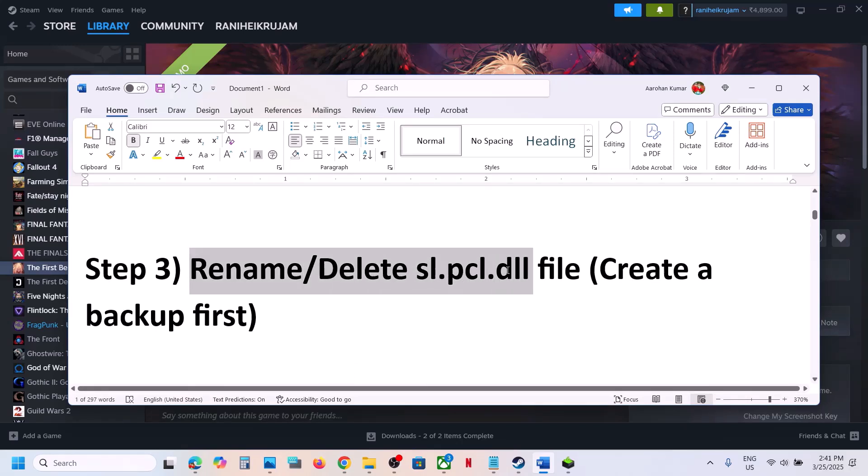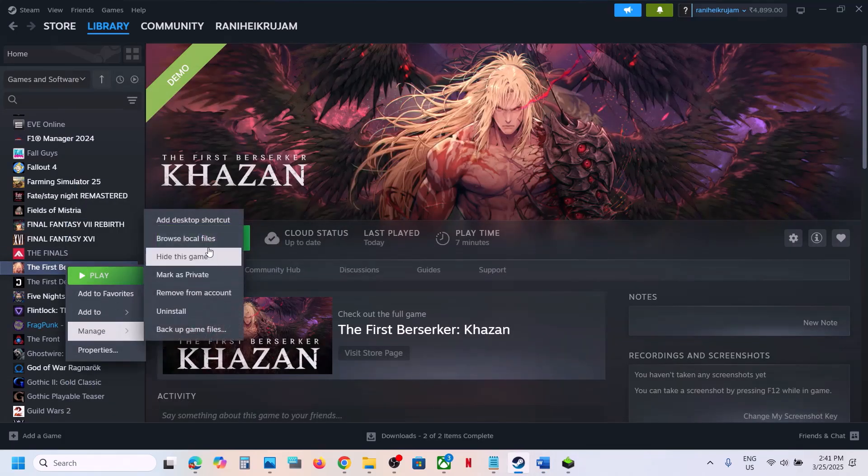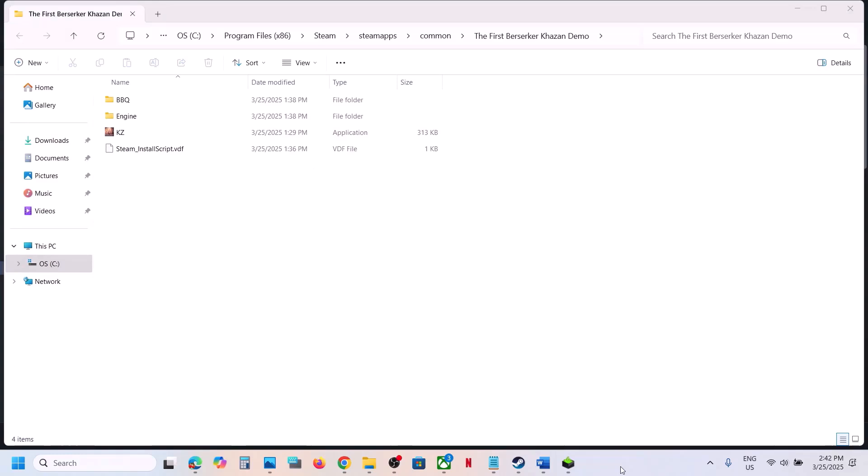The next step is to rename or delete the sl.pcl.dll file — you can create a backup first. Go to the game installation folder by right-clicking the game, selecting Manage, and clicking Browse Local Files. Open the Engine folder, then the Plugins folder, then the Runtime folder, then the Nvidia folder.